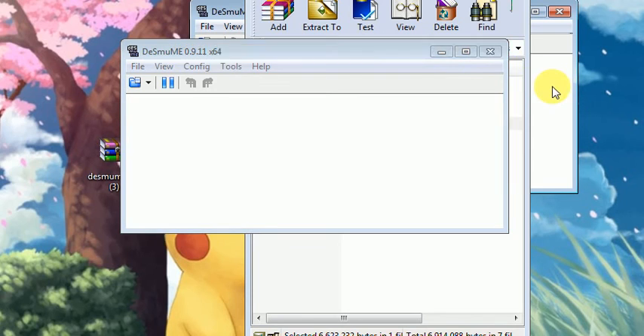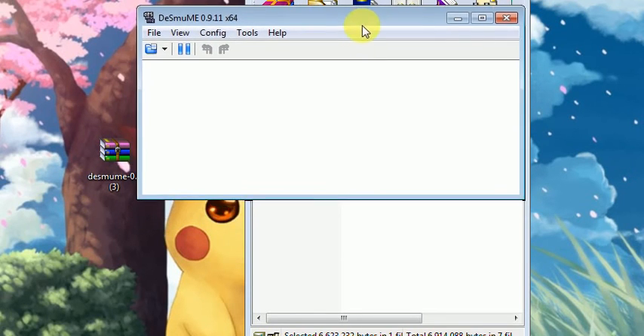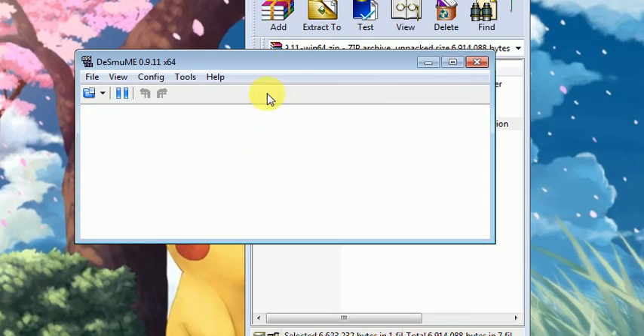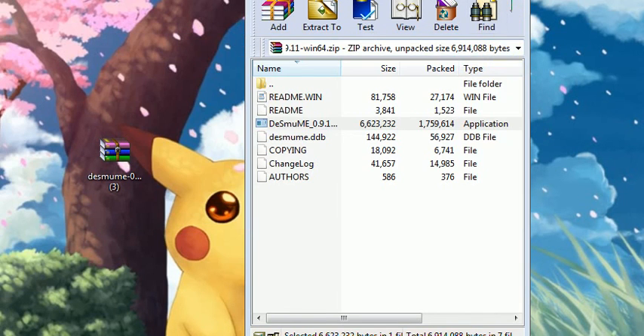Let me try Pokemon Black and White 2 instead. I'll be right back when it loads. Alright, you can see it started loading — yeah, it showed up! So that's how it works. I'll see you next time — Super Saiyan Eevee out.